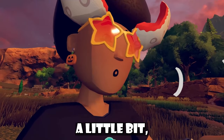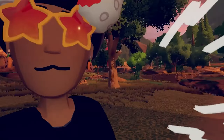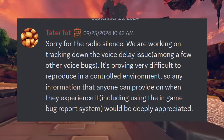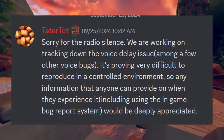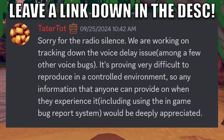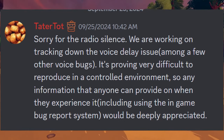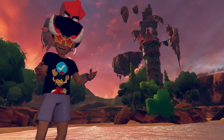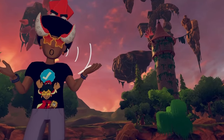If you've been playing Rec Room recently you may have noticed a voice delay with other players — it's a new bug. A developer message said: 'Sorry for the radio silence, we're working on tracking down the voice delay issue among a few other voice bugs, and it's proving very difficult to reproduce in a controlled environment. Any information anyone can provide, including using the in-game bug report system, would be deeply appreciated.' If you have info on this bug, share it in the feedback voice experiment channel in the Rec Room Discord.